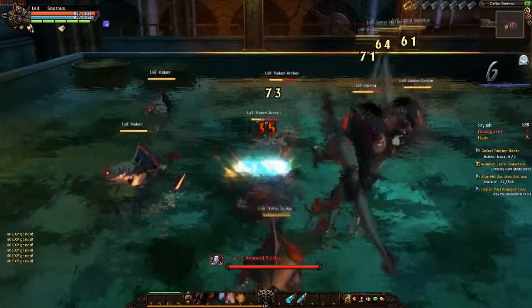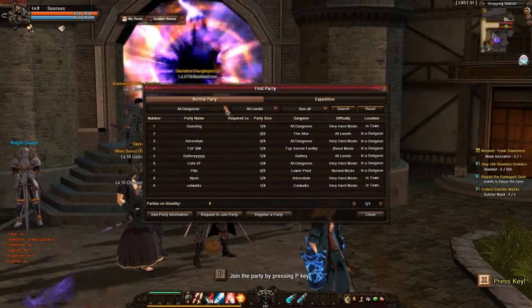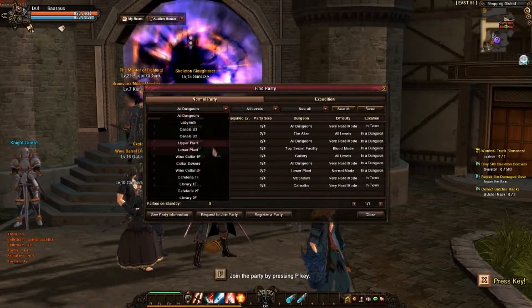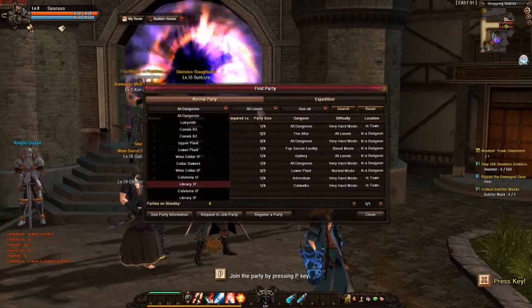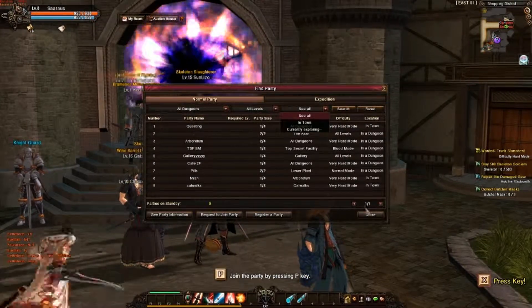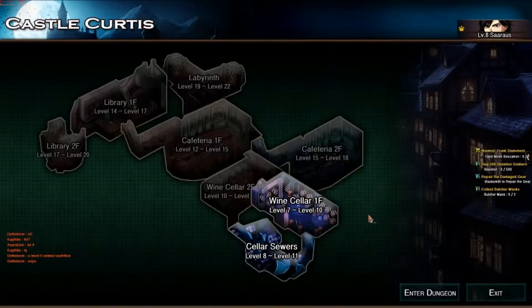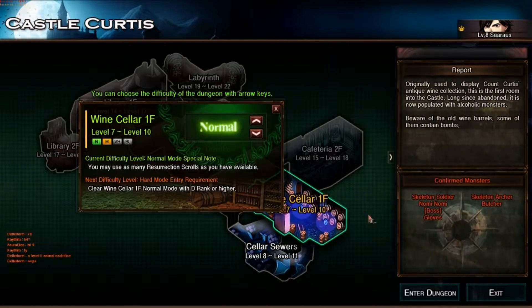Rusty Hearts, being an MMO, has various options to allow you to connect with other players. There is an in-game auction house as well as chat and mail systems. You also can party up with friends or randoms to tackle dungeons together, though this can cause what would be an easy dungeon clear to become a bit of a snooze fest. There is also PvP to be had if hacking away at AI becomes a bit too boring.